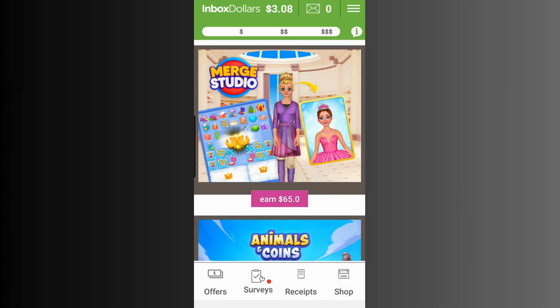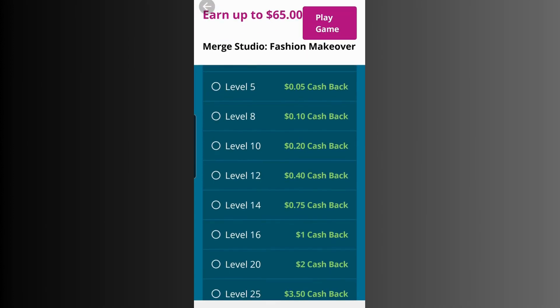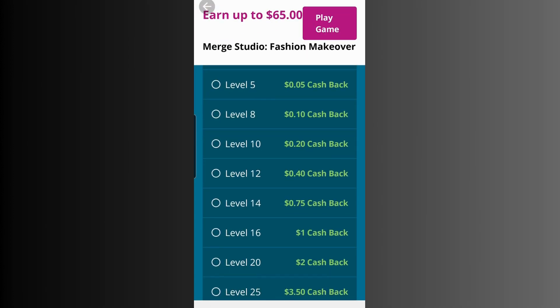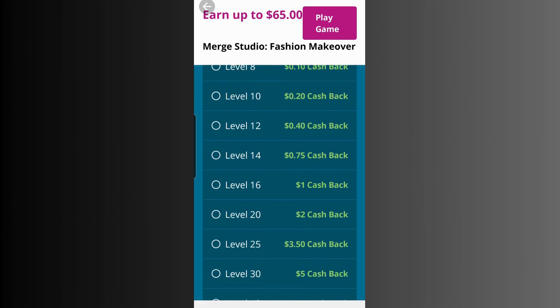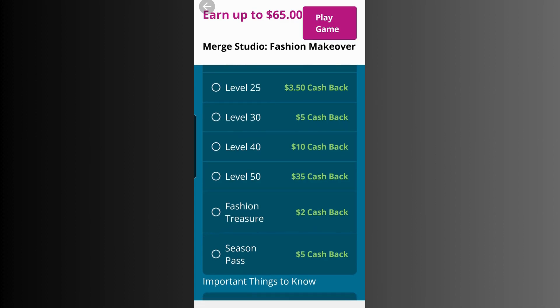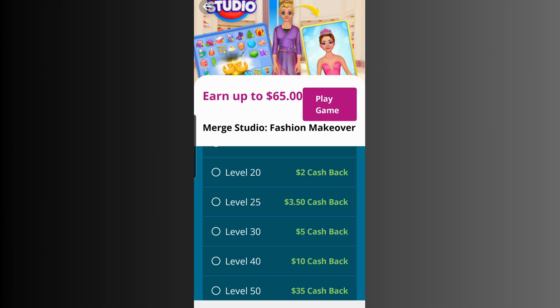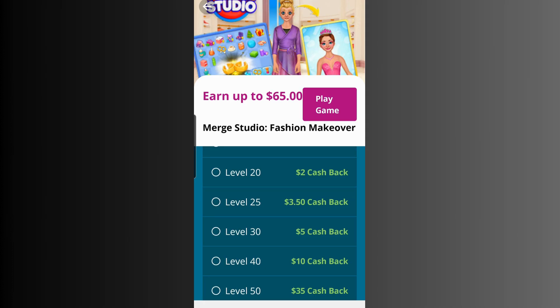Merge Studio is about fashion. What you do is match lipsticks with lipsticks, earrings with earrings — things to make up beauty. You earn cash back at each level: level 5 gives you 5 cents, level 8 gives 10 cents, level 10 gives 20 cents, level 12 gives 40 cents, all the way until you reach the Season Pass which is a five-dollar cash back, totaling 65 dollars in earnings.